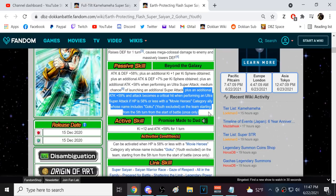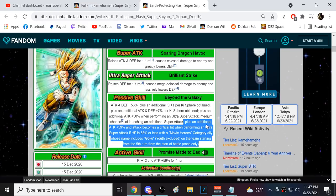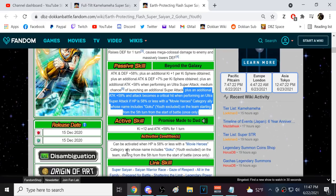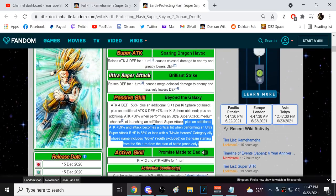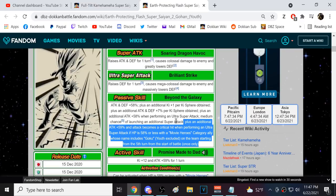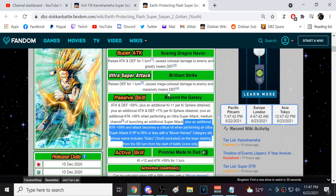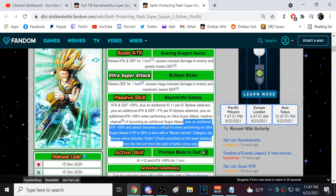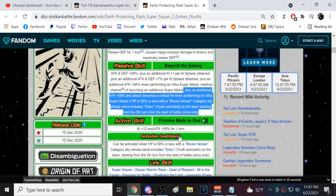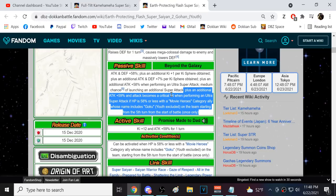The active skill is not something you're almost ever going to get. In about a week we're going to get a fusing Gogeta unit that leads Movie Heroes — category ally whose name includes Goku. If they drop Goku and Vegeta fusing into Gogeta as the leader of this team, having Prepared for Battle and Shocking Speed, running this Gohan on that Movie Hero team makes activating the active skill very easy.